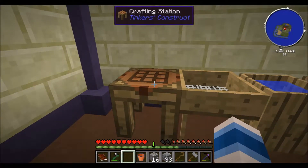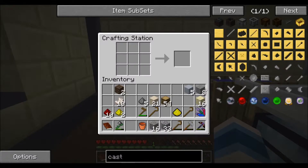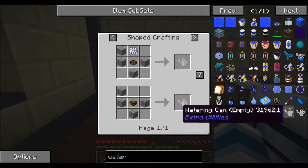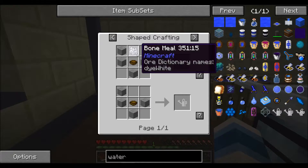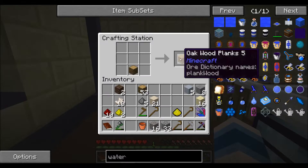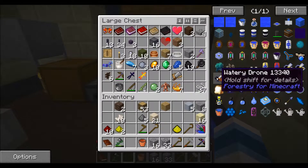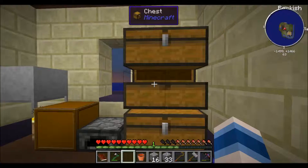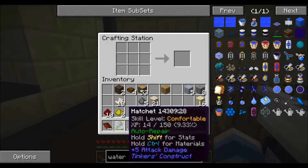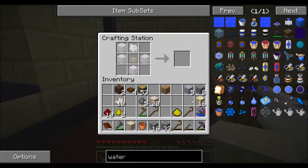I've been working a bit and I'm ready to make some Tinker's Construct stuff, but first I remembered another item I wanted to make — the watering can. It's a really handy item. You need four smooth stone, a bone mill, and a bowl. A bowl is just crafted simply, and I may have some already.